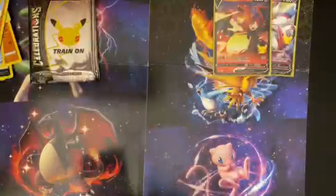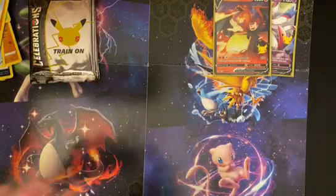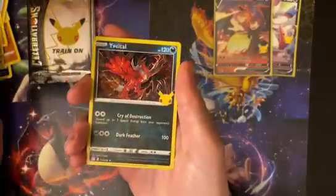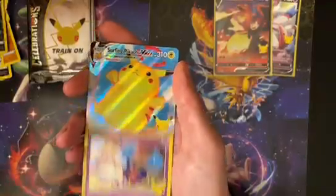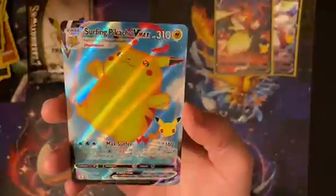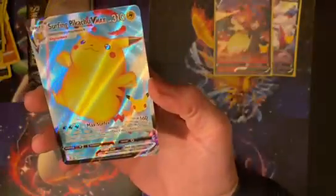I already see something in this pack, so that's nice. We got Palkia, Yveltal, Cosmog, and Surfing Pikachu VMAX! Let's go! I love these chunky boys here — surfing near a cruise ship or flying near that airplane. I love these guys.